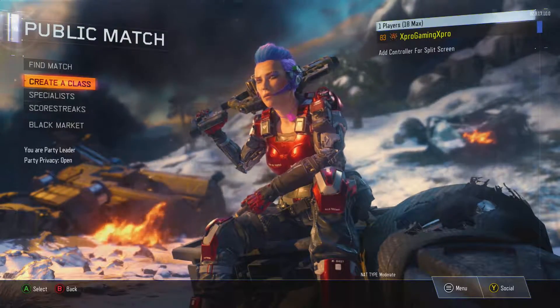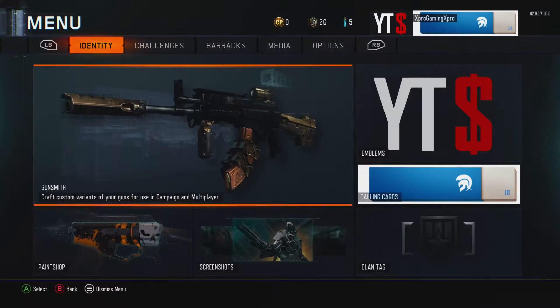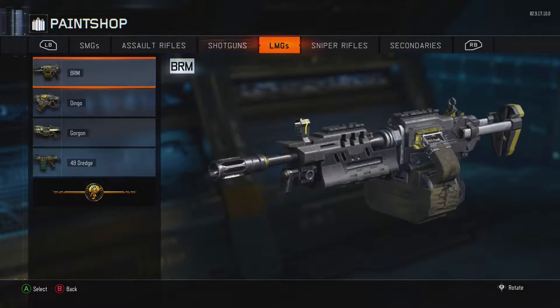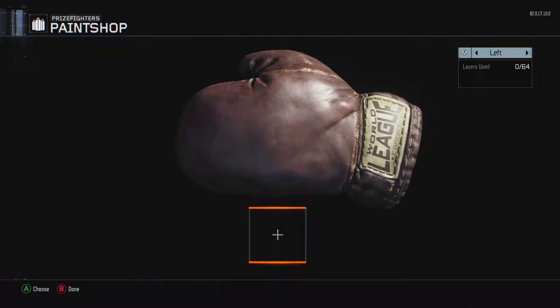This makes the camo look like what I think it should look like in the first place. The way you do this is by going into the menu and creating a paint job. We are going to be doing this for the prize fighters, so we're going to create a new one.